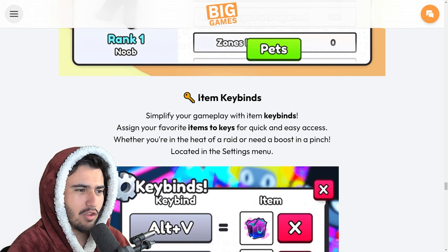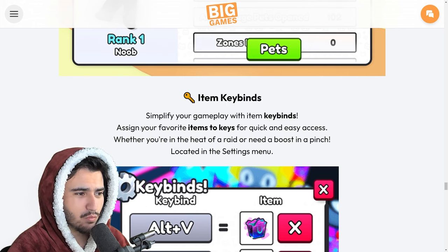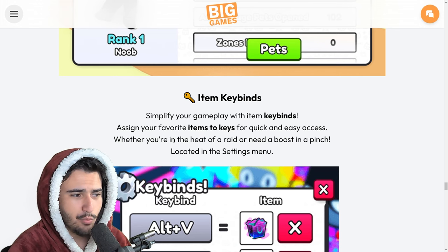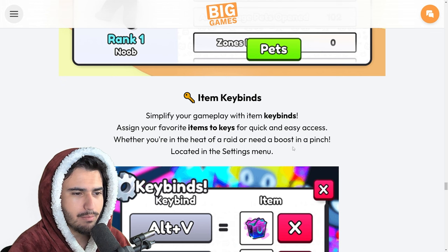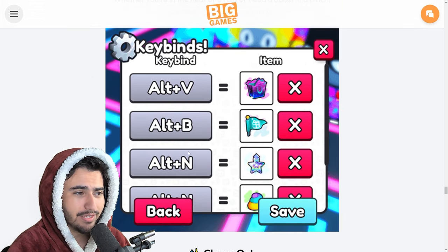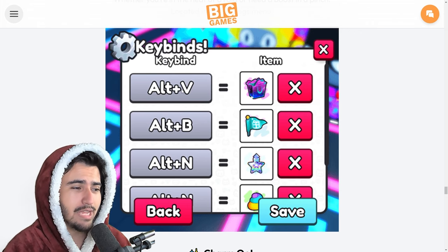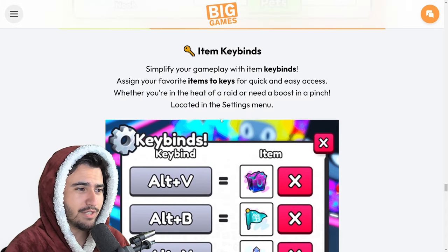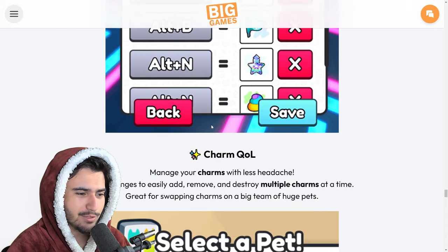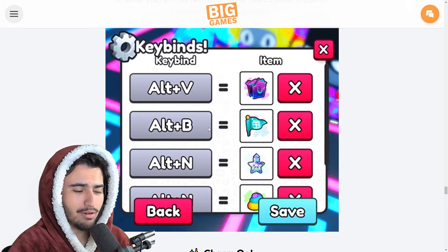Then we have the long-awaited item key binds — this is going to be very fun as well. Assign your favorite items to specific keys for quick and easy access, whether you're in the heat of a raid or need a boost in a pinch, located in the settings menu. You can also do a two-part key bind, which is really nice. This is a feature from Big Games, so I expect there are going to be a lot of bugs probably in the whole next week — but if this feature works fully on release, I will be very surprised.